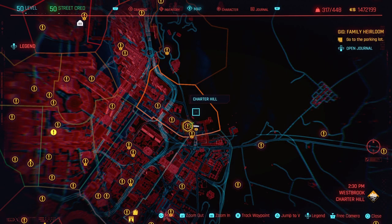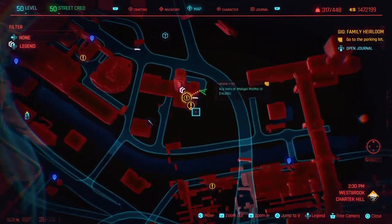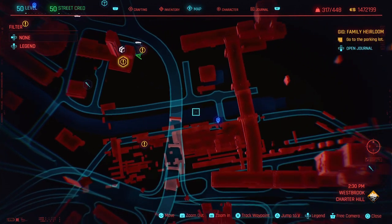And this is what the pants look like. For our next legendary item, we will need to head down to Charter Hill in Westbrook where you will need to fire up the gig called Family Heirloom. The closest fast travel box will be at San Amaro Street.